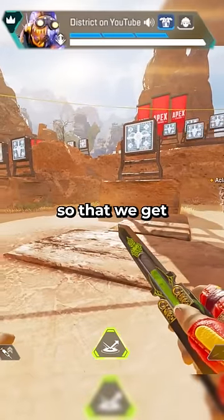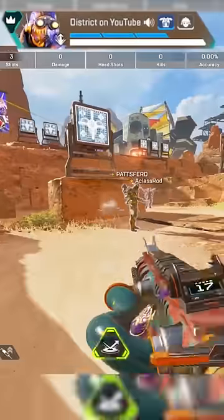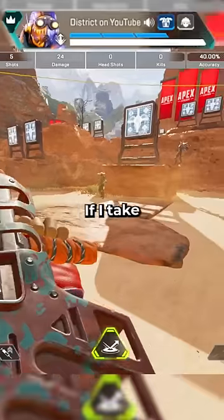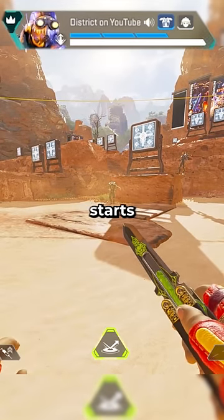Our gun is obviously holstered so that we get that one-step slide, but what we want to do isn't just one-step slide and then pick out the gun. Notice how I can only shoot you about two times before I hit the ground? If I take my gun out after I slide, there's no time to shoot on the way over. I land there, and then the fight starts.